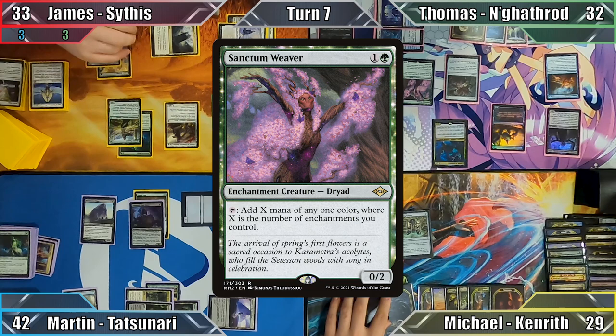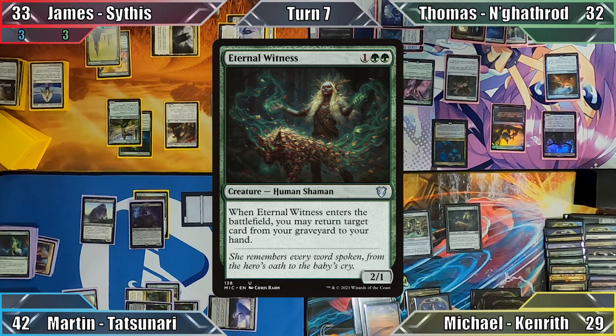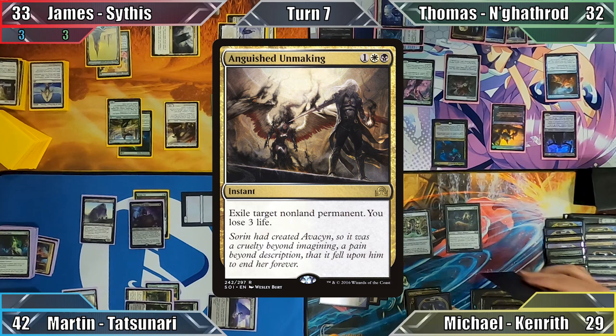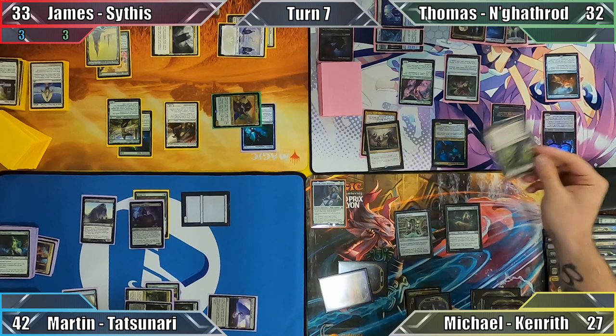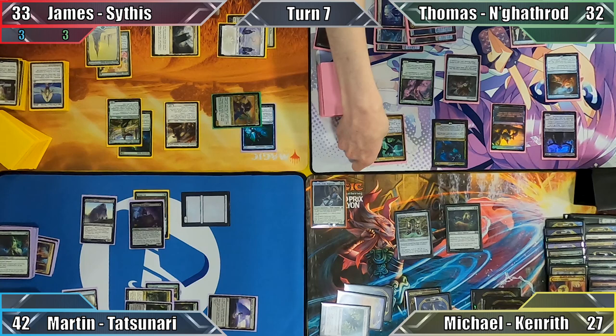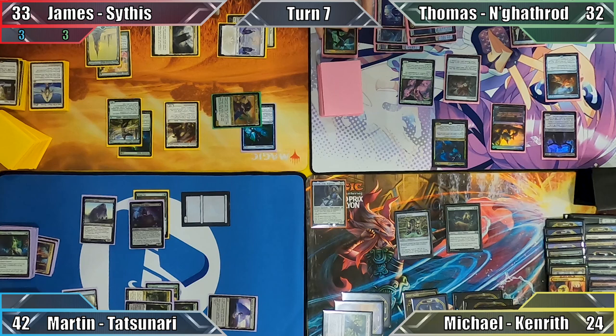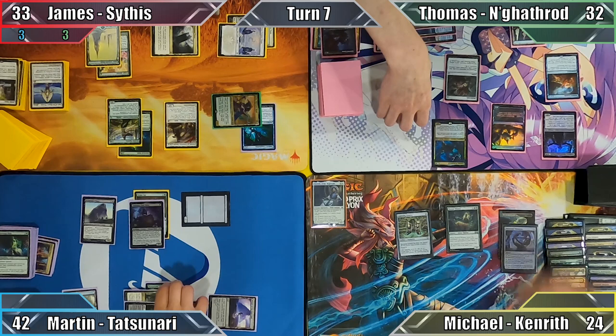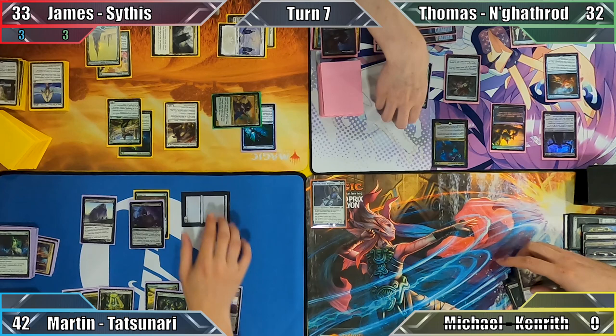Michael casts Eternal Witness, triggering Memory Erosion — he mills 2 cards and returns the Anguished Unmaking from his graveyard to his hand. He casts the spell targeting Dusk Mantle Guildmage, paying 2 life to Poseidou to make it uncounterable. Thomas responds by activating the Guildmage's first ability, and the Guildmage is then exiled. As the spell resolves, Michael loses 3 more life, and Thomas points out that the spell entering his graveyard triggers an infinite loop between his Guildmage's delayed triggers and Mindcrank's effect. Unable to prevent this, Michael mills and takes damage until his life total reaches 0, knocking him out of the game.